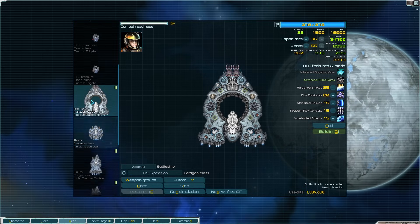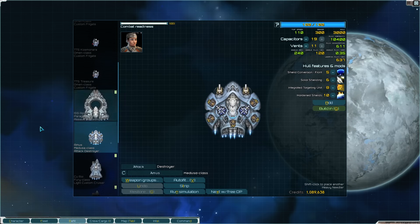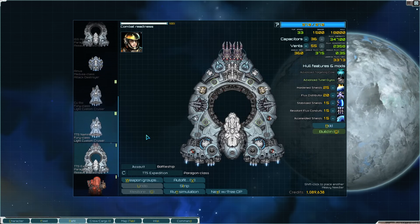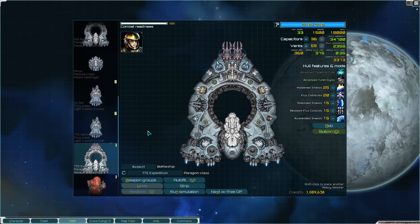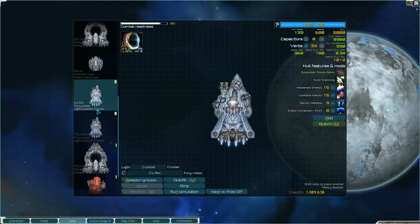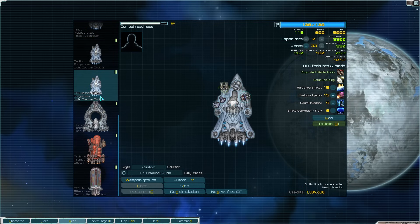I don't have much use for the Disintegrator — the medium weapon I got. Really don't care for the Disintegrator. Obviously a Cryo Blaster would be great, and Resonators are pretty good. But no — don't need that.